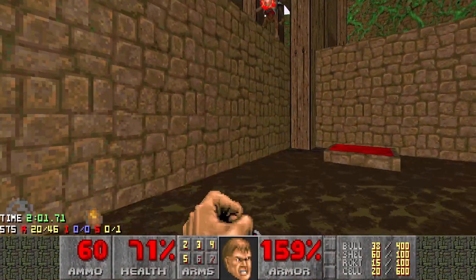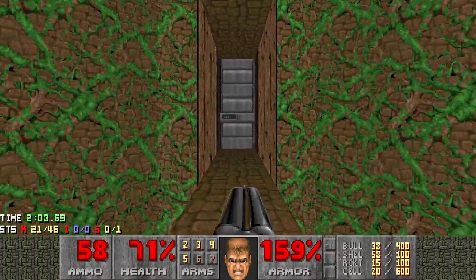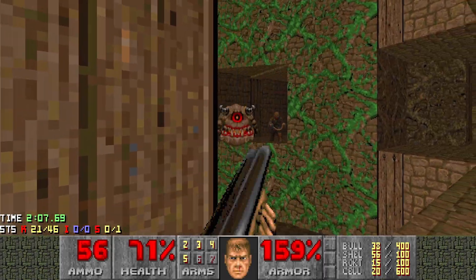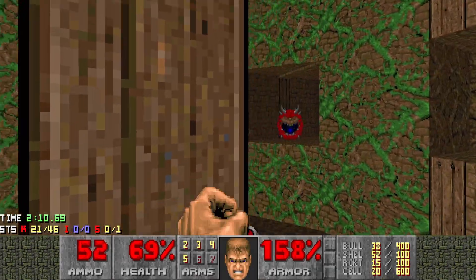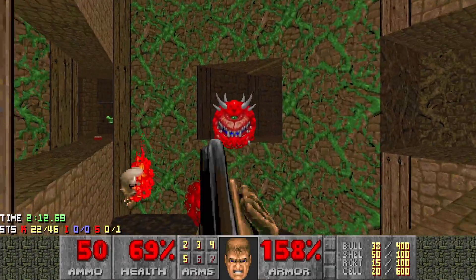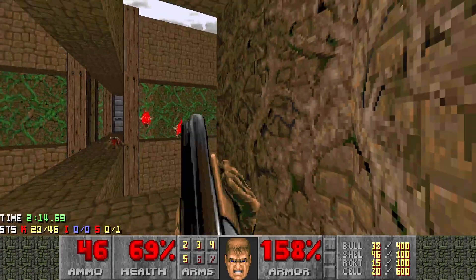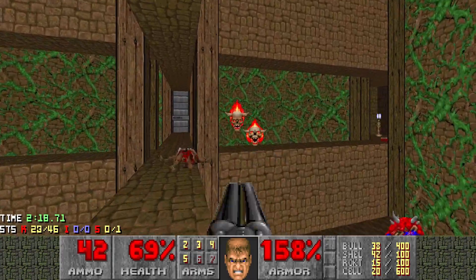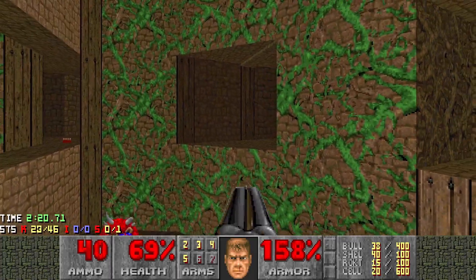There it is. The floor isn't damaging, so don't worry about getting on it. Walk in to open the closet. We'll get a caco and a pain elemental. We want to get the pain elementals down pretty quick.